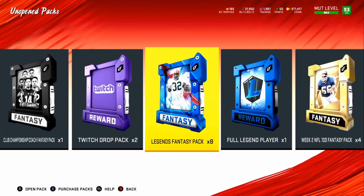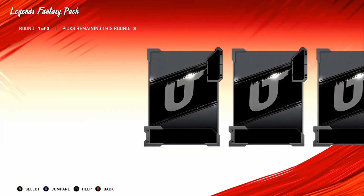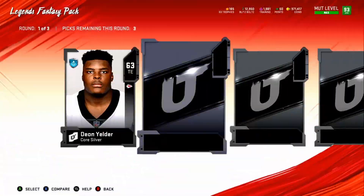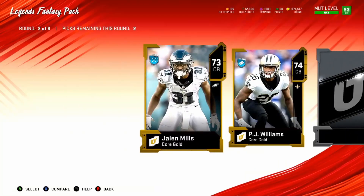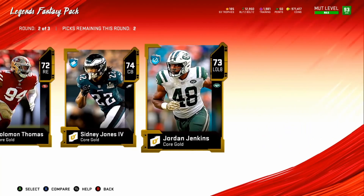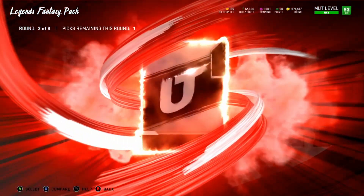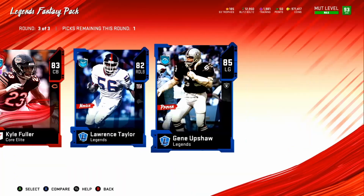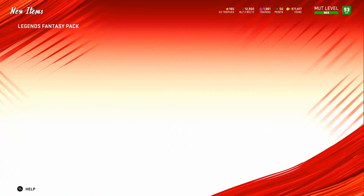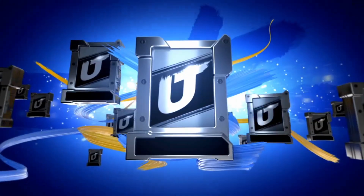Let's get into it. Hopefully we can get some big pulls — I'm talking like six full legends. Starting with the full legend fantasy pack. We got some silvers in this round... can we get an elite? We got two elites — an 85. Not great, not great.